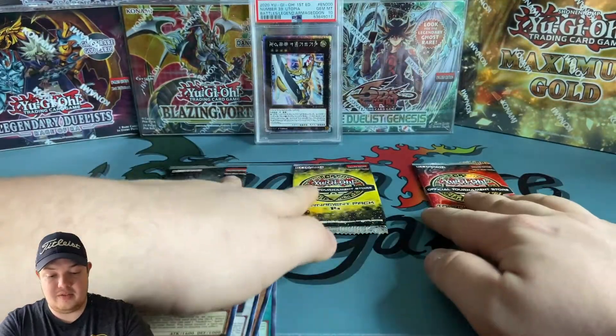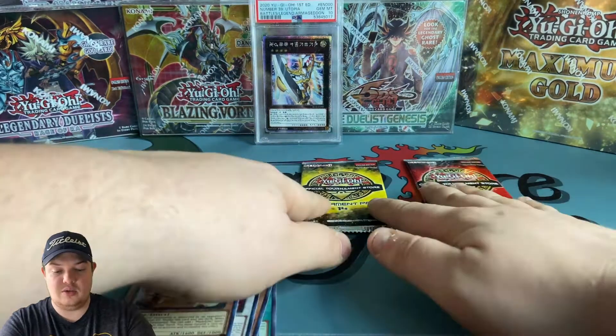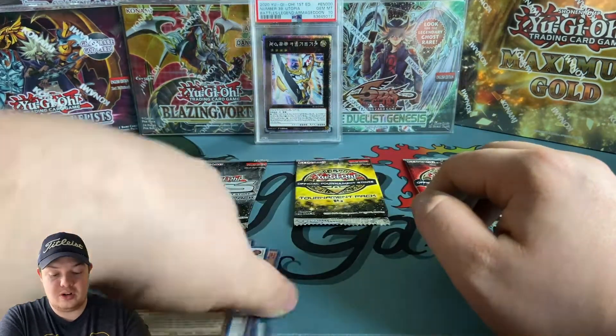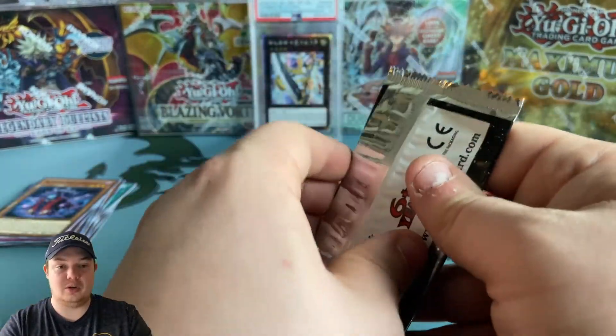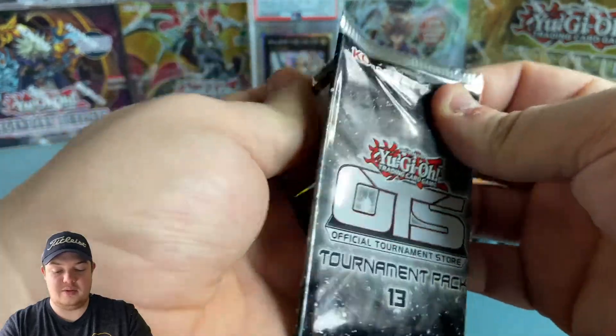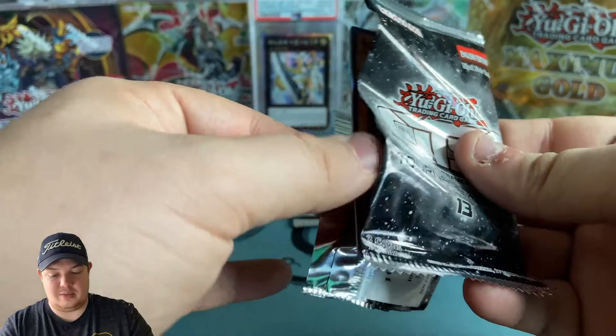We only have three packs left, one of each, so let's do a little versus here and see who can pull the best holo. OTS 13 first - starting with the oldest. Painful ultimate rares in all three packs - highly doubt it, but that would be really cool.